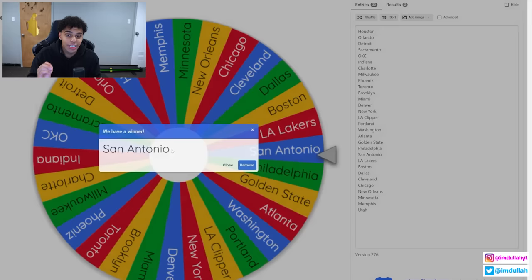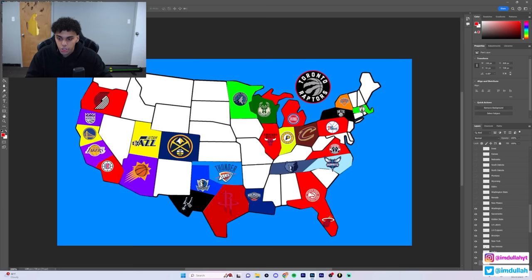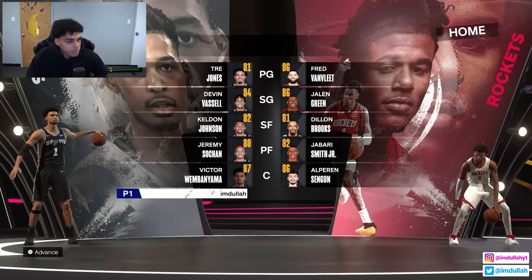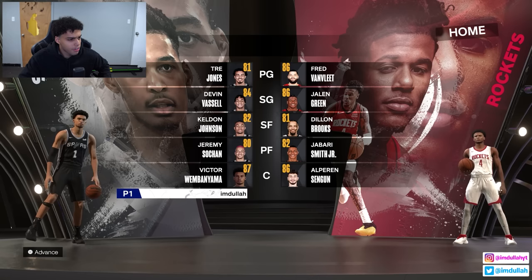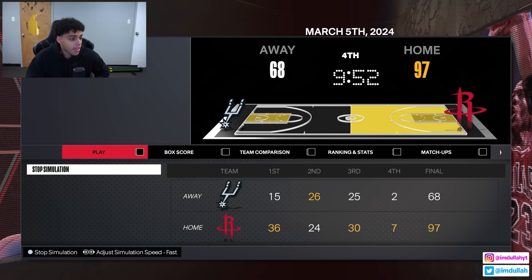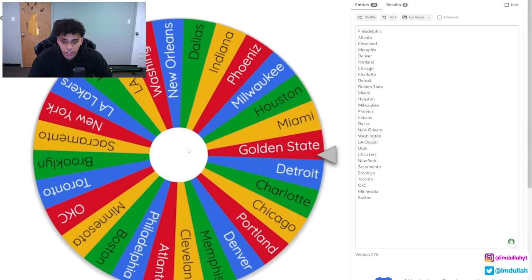Our second team is the San Antonio Spurs - very interesting because if the Spurs lose, a team picks up Victor Wembanyama. The Spurs are going east, which is the Houston Rockets - the battle of Texas. Matchup-wise, I think the Rockets have the better all-around team. Why is Fred Van Vleet an 86 overall? That seems kind of high. They blew the Spurs out - 30-point victory - and just like that, the Rockets pick up Victor Wembanyama.